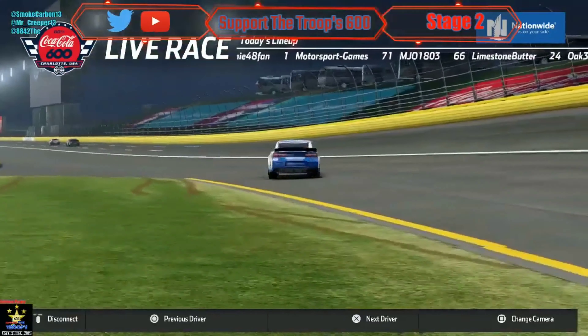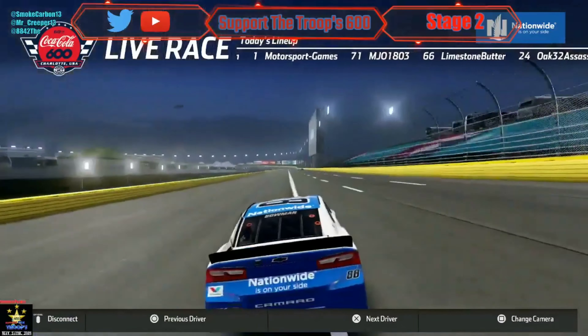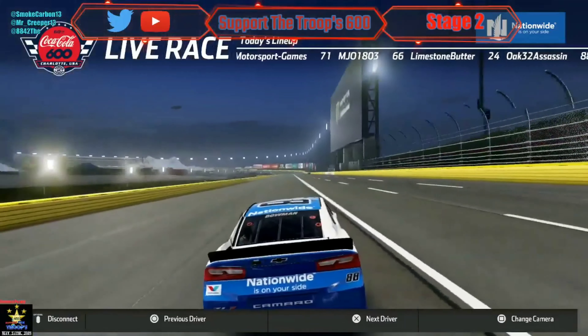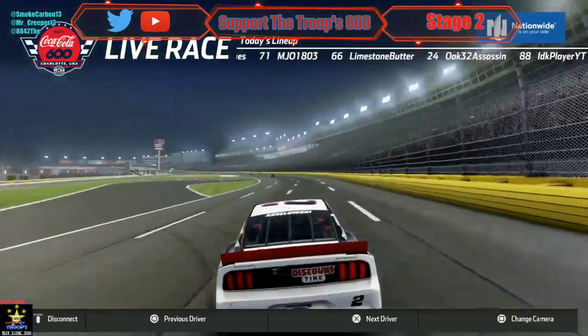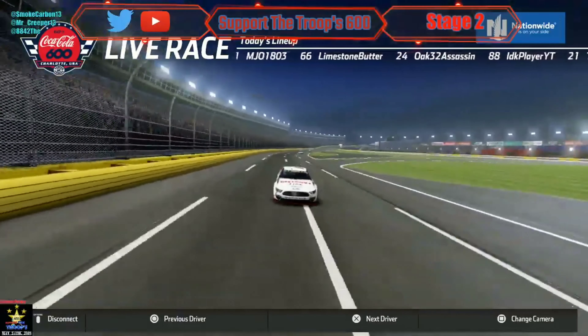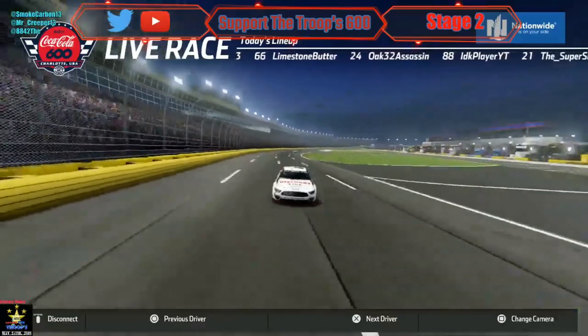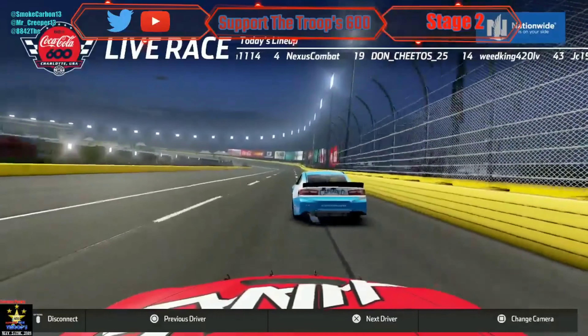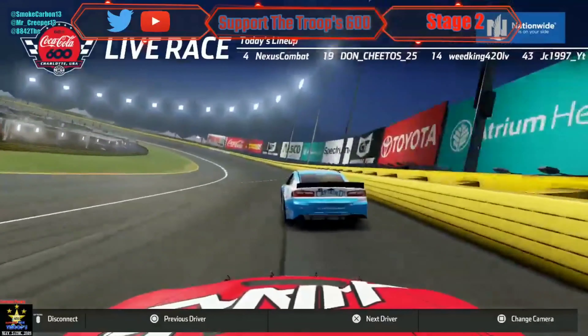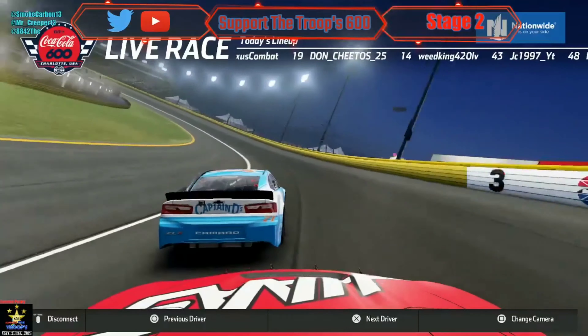Hughes is up to second. Giovanni is back on track, running really slow trying to get up to speed. BKR — man, having a phenomenal race — just all of a sudden went completely wrong.